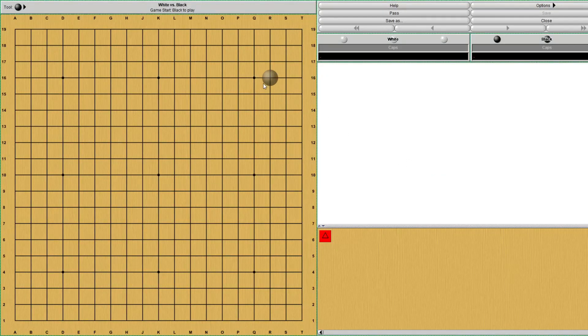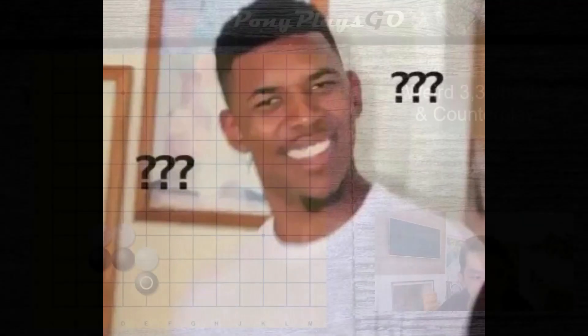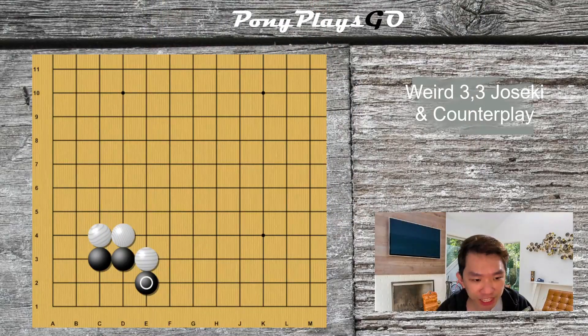So one fine day while you play Go, you play your favorite 3-3 invasion, and your opponent plays this move. For all joseki which gets solid territory, the last thing you ever want is for your opponent to enclose your stone perfectly and get a perfect piece of wall on the outside.